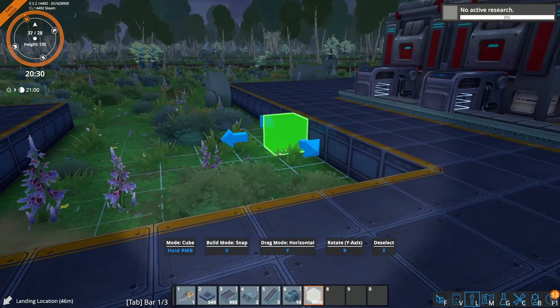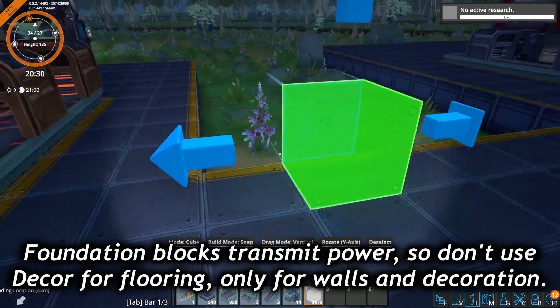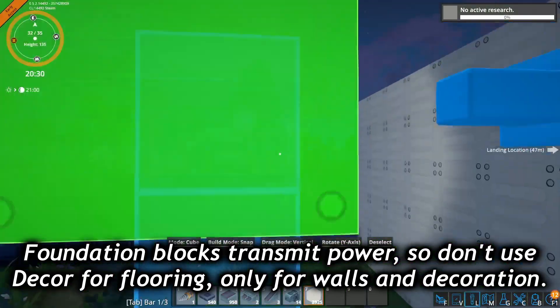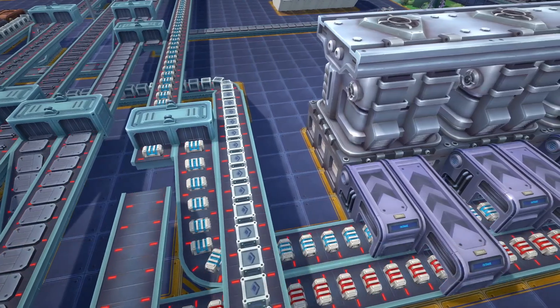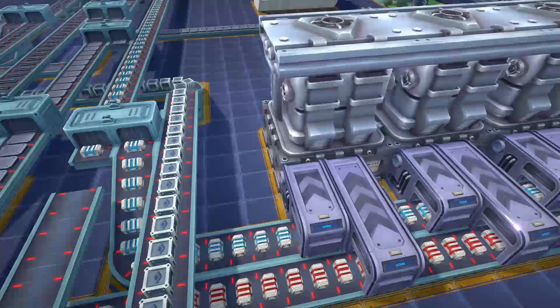Once you unlock decor, you'll have the ability to quickly create a ton of blocks that you can use to create structures and decorate your factory. However, you'll want to avoid using decor for flooring in the early game. Foundations conduct power, and until you have other power transmission methods, you don't want to run the risk of not having power where you need it. So use foundations for flooring, and decor for walls, buildings, and other decorations.